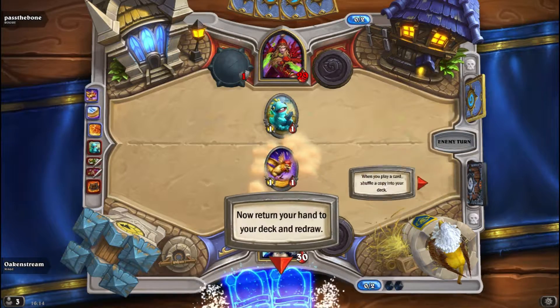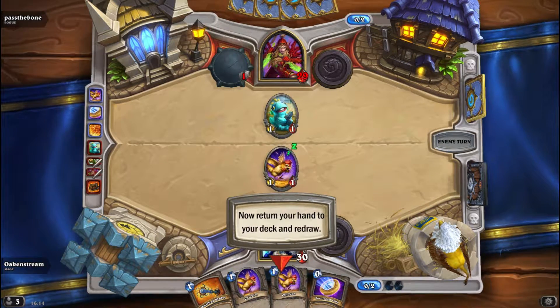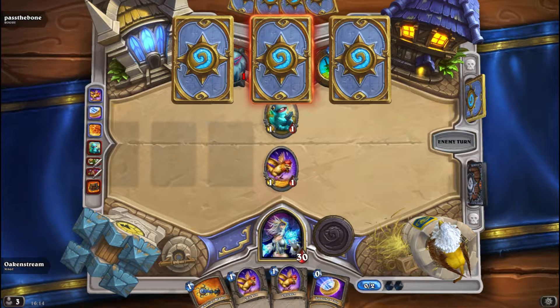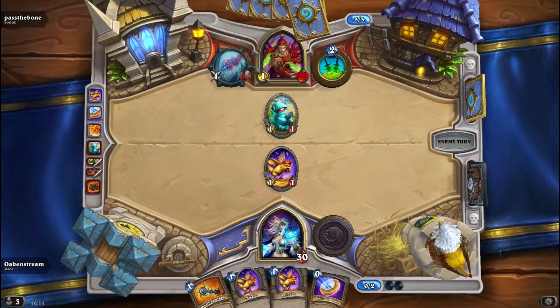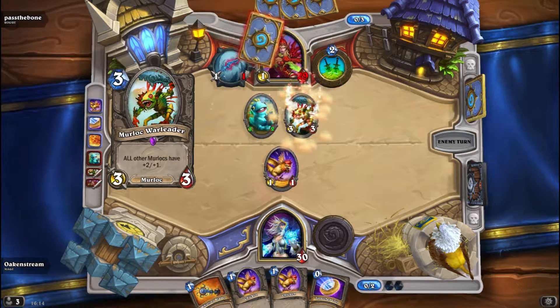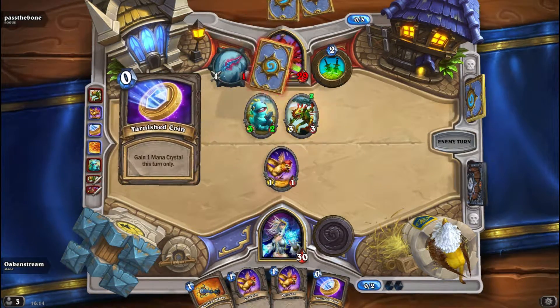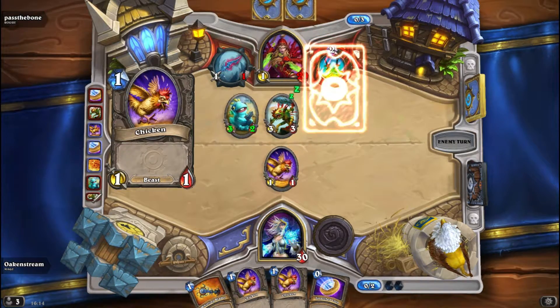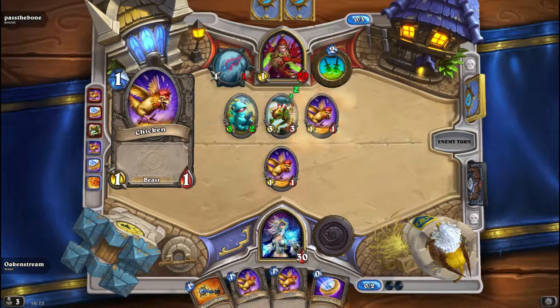There we go. As soon as he played that it got shuffled back into his deck, so he could actually play the same minion two turns in a row. There we go — got it again. God damn it. So he's actually gonna beat me with Murlocs, I hope not. We need to get a good minion, and if we can survive to Rag time, that's nice.